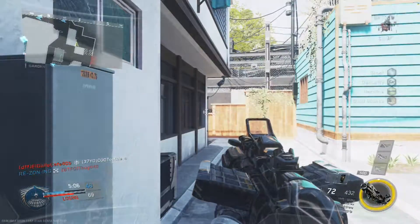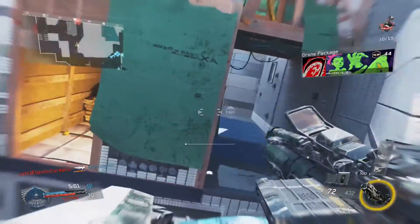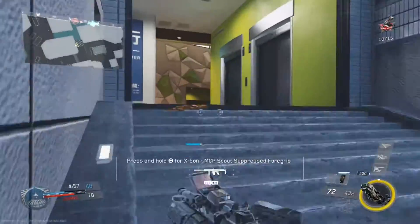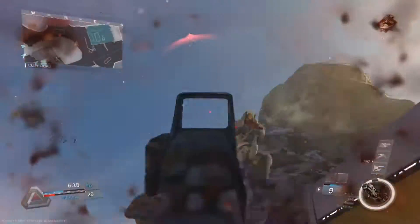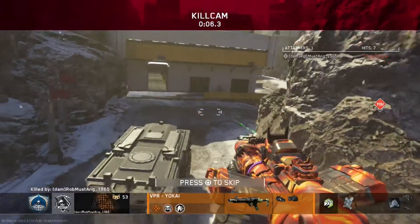I'm playing the game all the time and I'm getting killed by the VPR. Especially when you're trying to get black sky camo, it is very tough to compete against this gun in particular. I've been trying to go for snipers and I'll show you guys a few clips of me trying to snipe — the only thing I'm getting killed by is the VPR. It's been ridiculous.